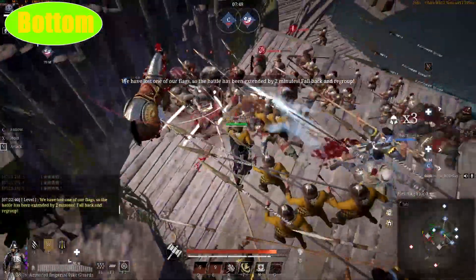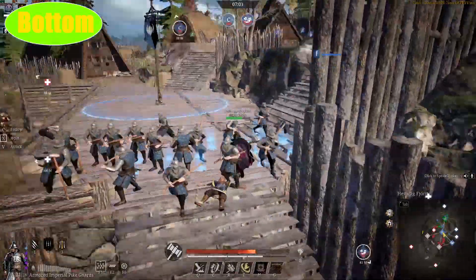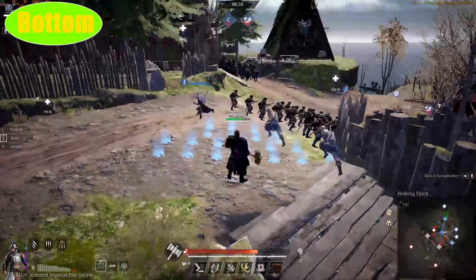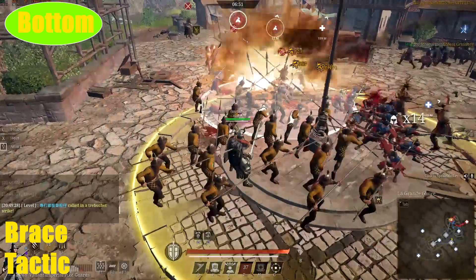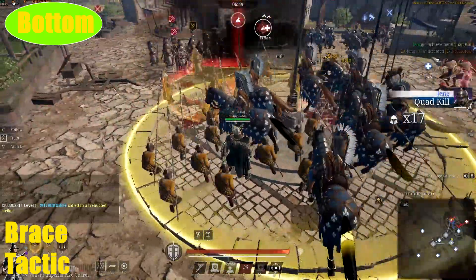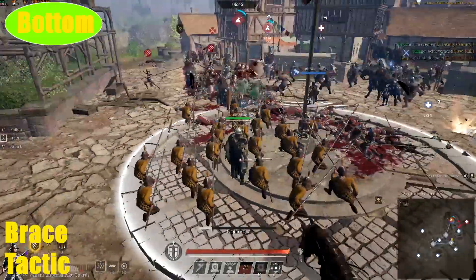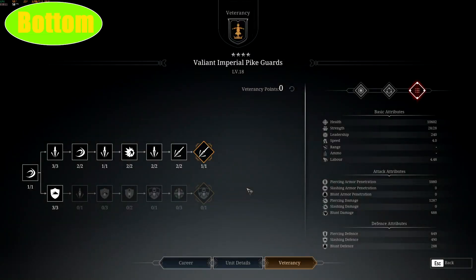The bottom line gives you the capability of extreme defense, with its last node giving you a flat 20% defense across all types. All-across defense protects a lot. The bottom line gives you the ability to do multiple runs for its survivability and brace tactics. You can brace and then take the charge add-on or use your walk skills. XV tactics are definitely not recommended for the bottom line.